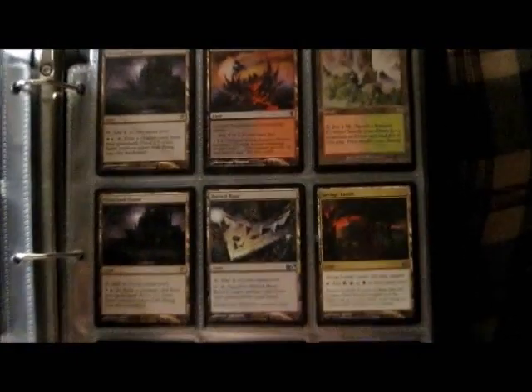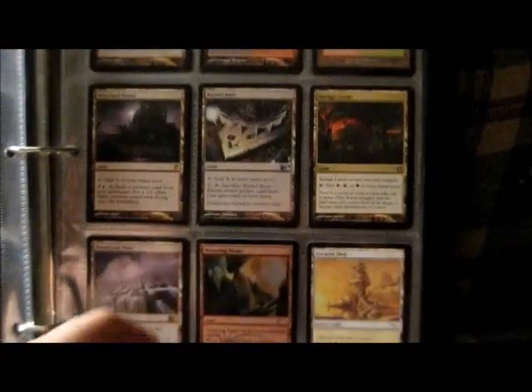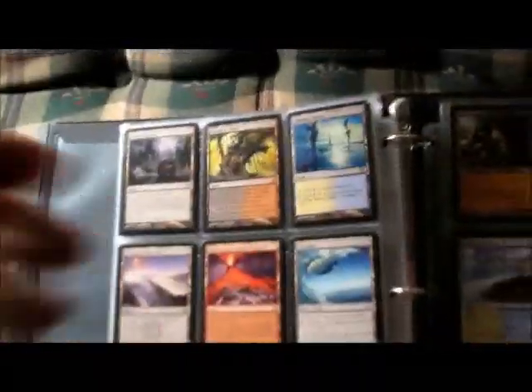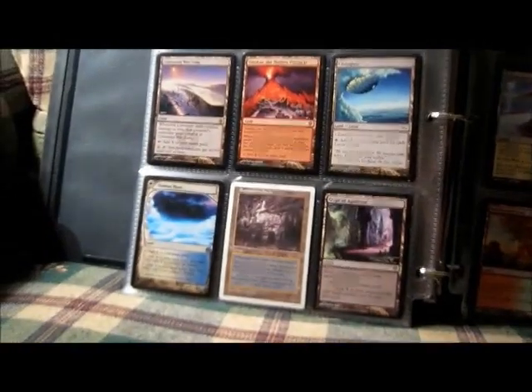Wooded Foothills — that's going to be pretty difficult to get off of me. I'm going to be trading for value because that's why I got it. Teetering Peaks promo. Same with the Hallowed Fountain — I'm going to be pretty discriminating with what offers I entertain on it.